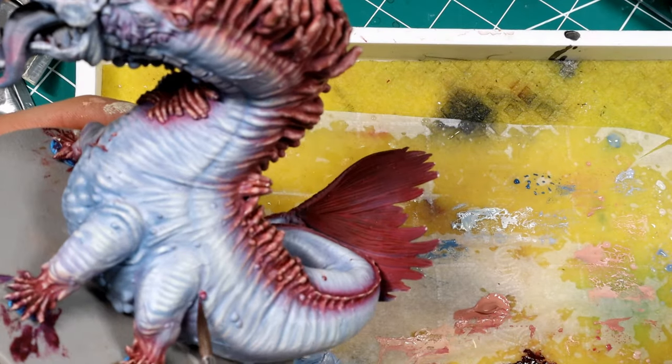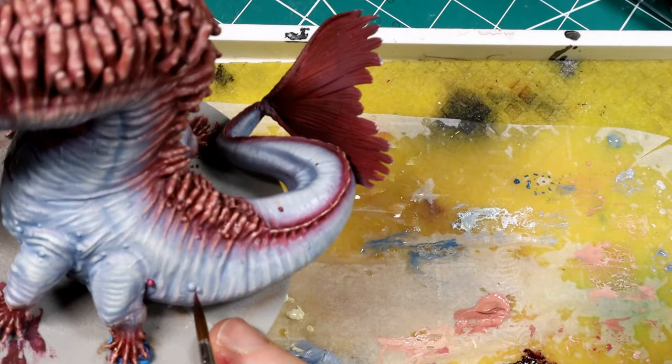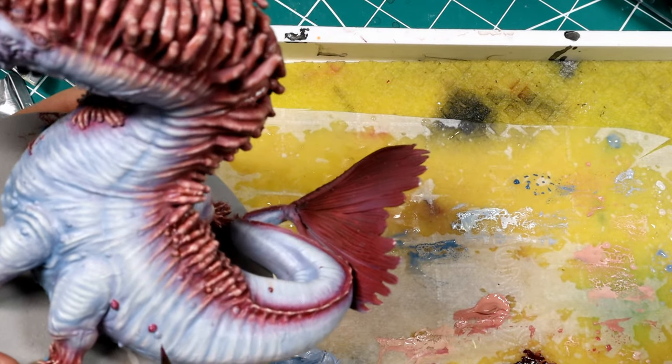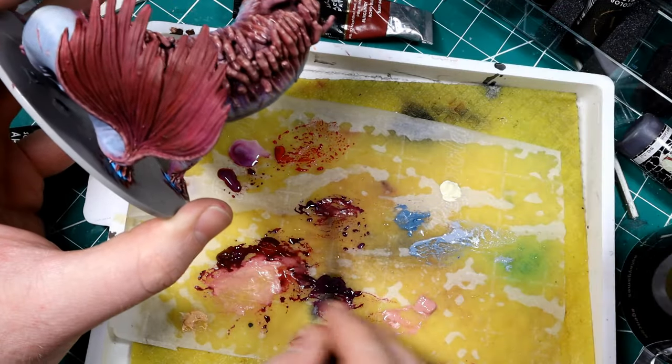To break up some of the white color on this model, I'm going to paint all the little boils the monster has all over its skin with the same burgundy to light flesh skin tone recipe we've done on the rest of the model.